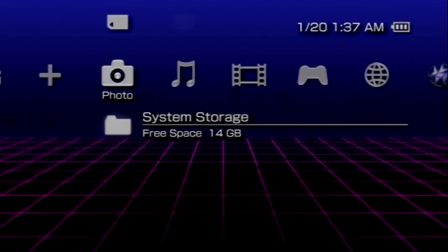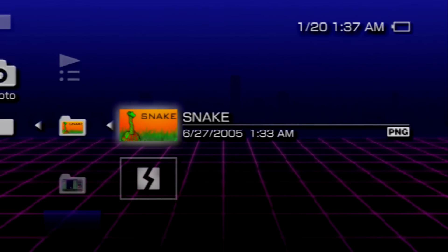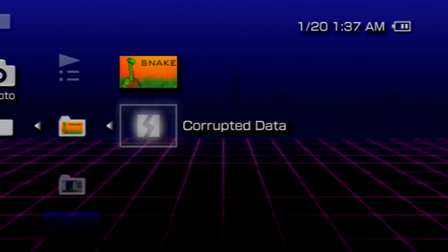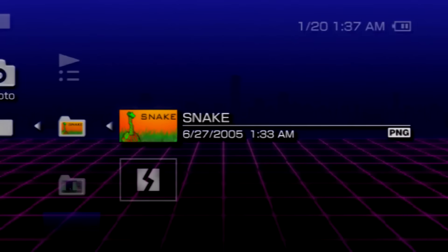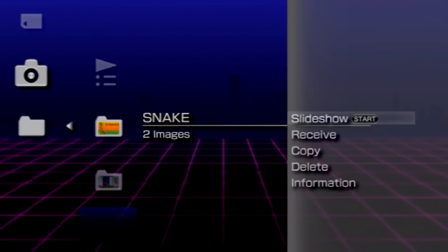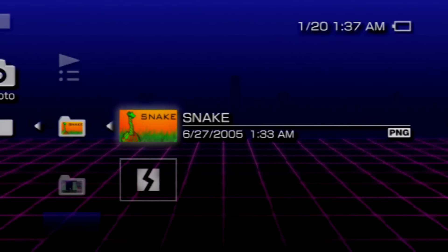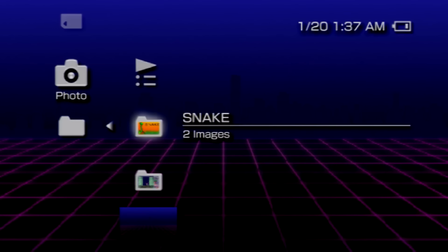Here's an oddity — not RetroGuru, or even a PSP eBoot for that matter. This is a TIFF photo that supposedly when opened begins a game of Snake. I have no idea how they would have programmed this to work on the PSP, however whether it did at one point or not, it doesn't seem to anymore. I guess a firmware revision might have broken this strange idea.